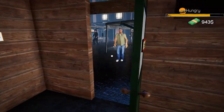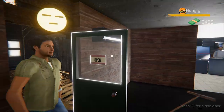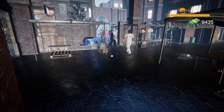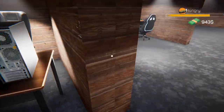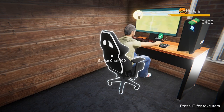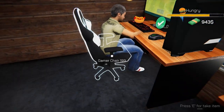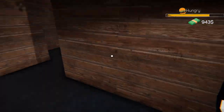Hey guys, welcome back to Internet Cafe Simulator! In today's video we're going to have a small tutorial on how to give your clients food and beverages. Let's see if this guy is going to ask for anything. He wants a hot dog, so I want to show you guys how to give this guy a hot dog.